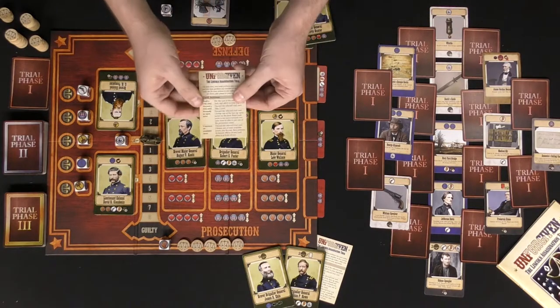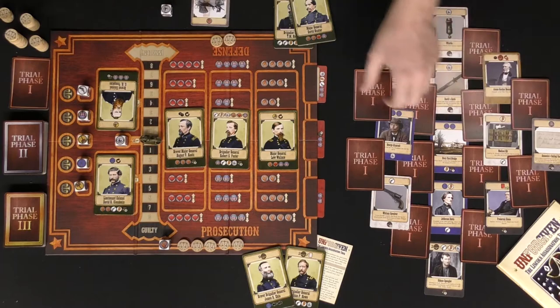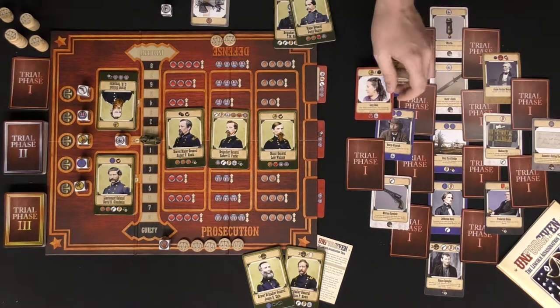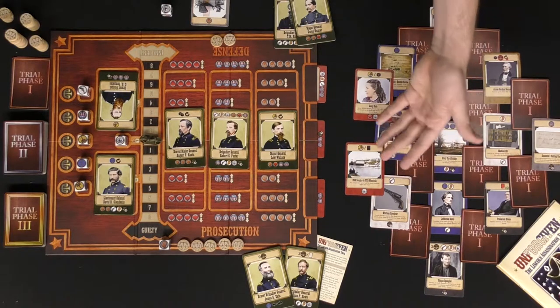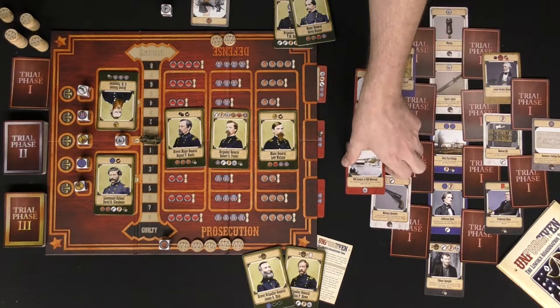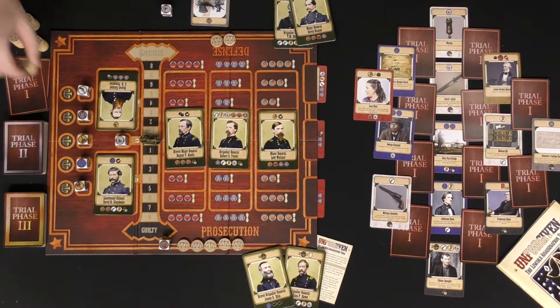The next action is discarding a trial card. When you discard it — for instance, if you took this card — you'll flip over the cards that are now on top, as you always flip them over whenever they're on top. If you want, you can discard a card into the discard pile and simply gain two sway.